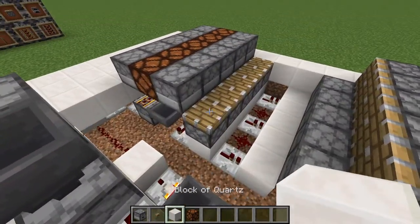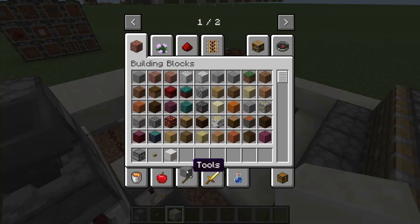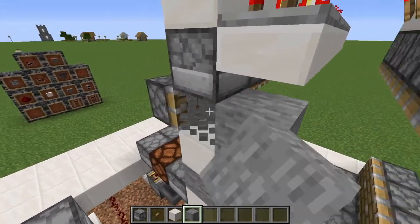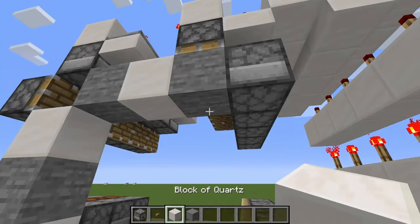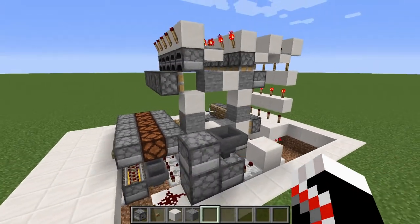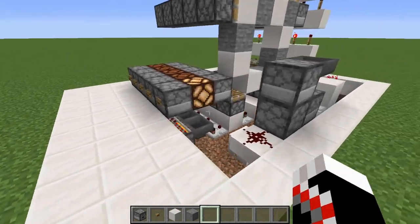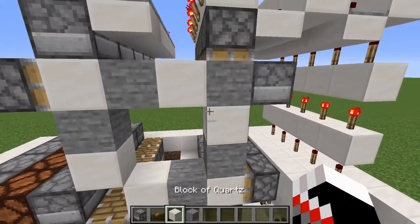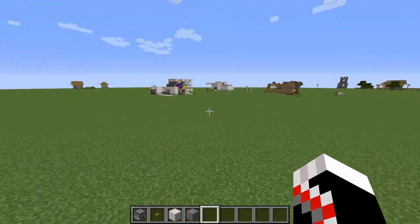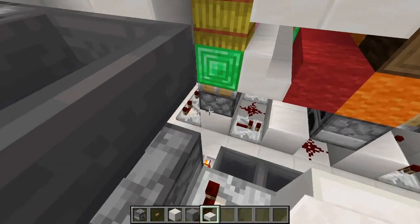Then you're going to want to put in your blocks. I'll just go quartz stone for mine. Make sure you skip that corner. Now if you click the button — oops, forgot one. Forgot one of the connections.